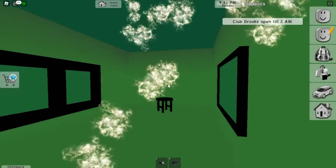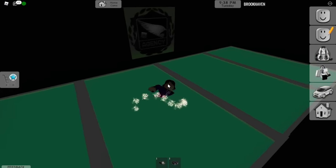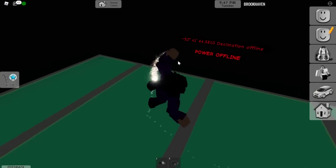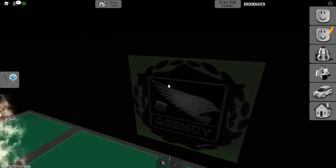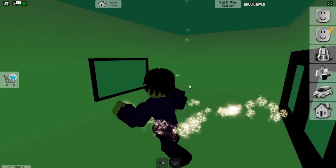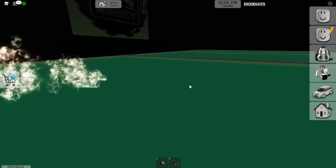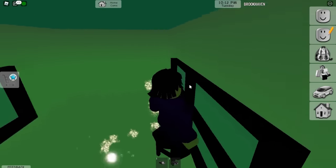My theory is this could be the government - a government agency. It says coordinates here and then 'declination offline, power offline.' I think the letter was pointing to this water area, like a swimming pool, and that button is the power source. It literally says power offline, and I think if it goes online the whole map is going to be flooded. There's also just rooms with tables in this area.